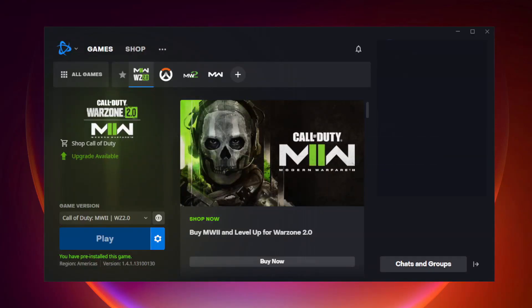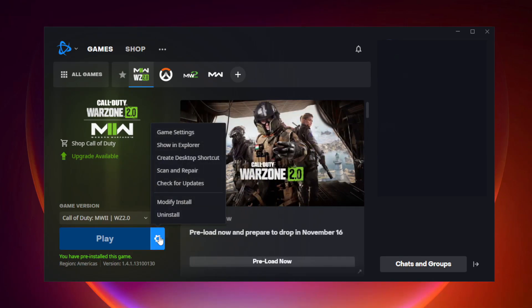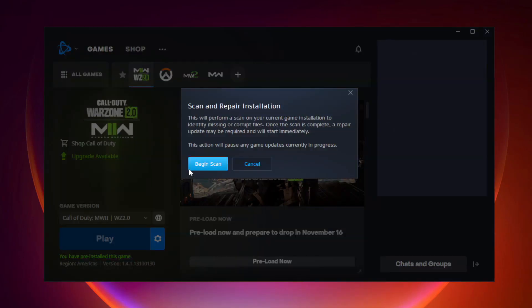Open Battle.net. Click Warzone 2 and click options. Click scan and repair. Click begin scan and wait.